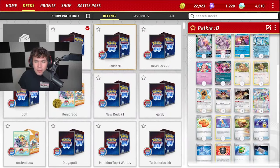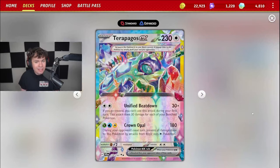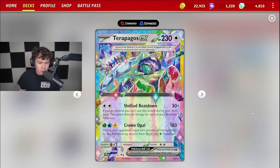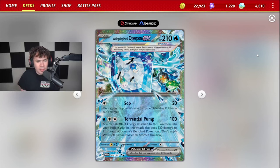You do need a Terra Pokemon on the field to actually get that boost up to eight, so we got two of those. We got Terrapagos EX here with 230 HP with that Unified Beatdown, dealing 30 times 30 for each of your benched Pokemon. Can definitely ramp up to deal a lot of damage. However, it's mostly going to be here to cover that Terra cost for the stadium.